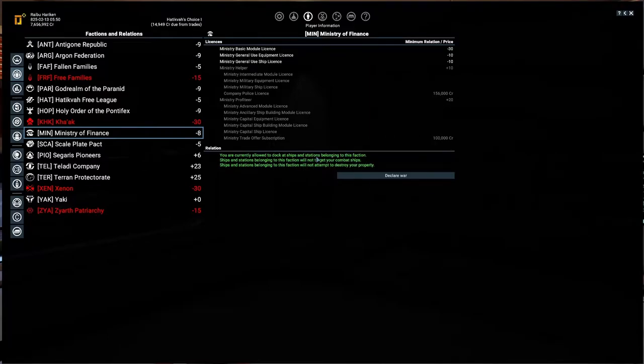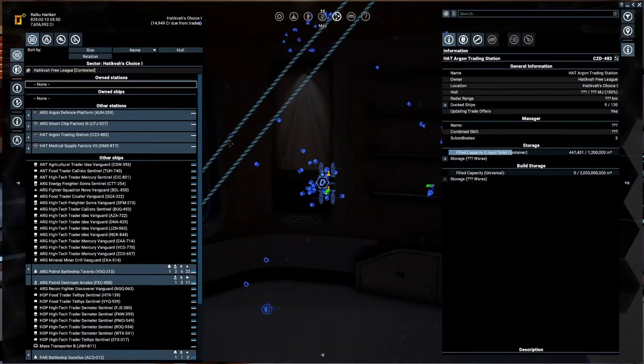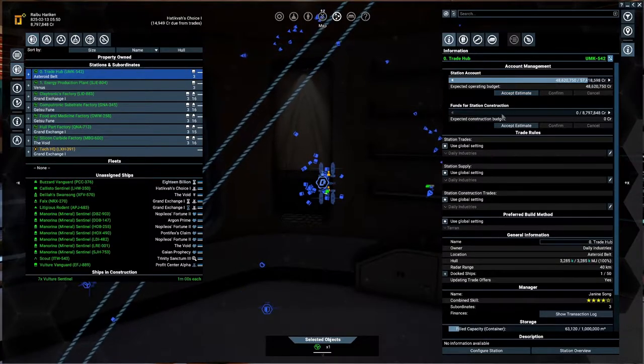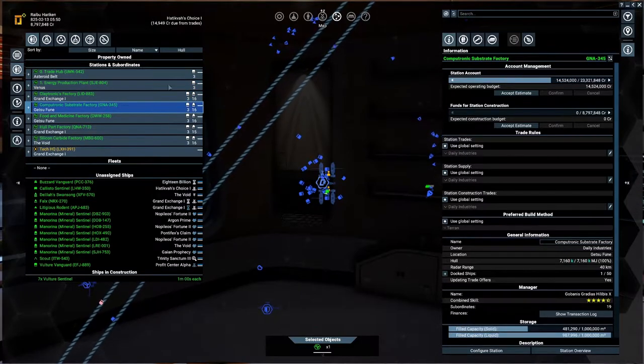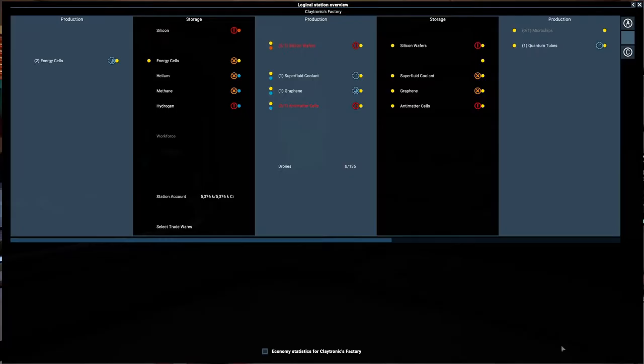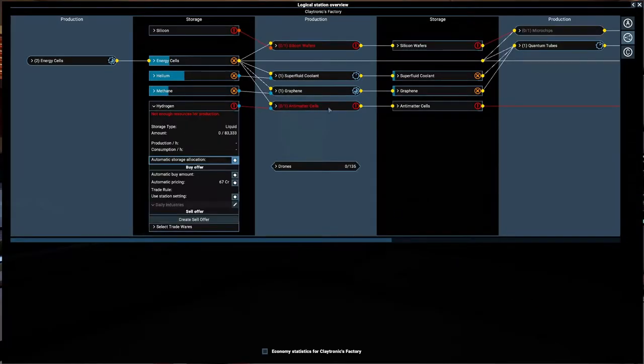Eventually we'll hit plus twenty and buy the trade offer subscription - that's the one we want. We have a potload of cash - not in here, but my trade account has 48 million. The rest is having what they should have except for this one, and we're still building up this factory.